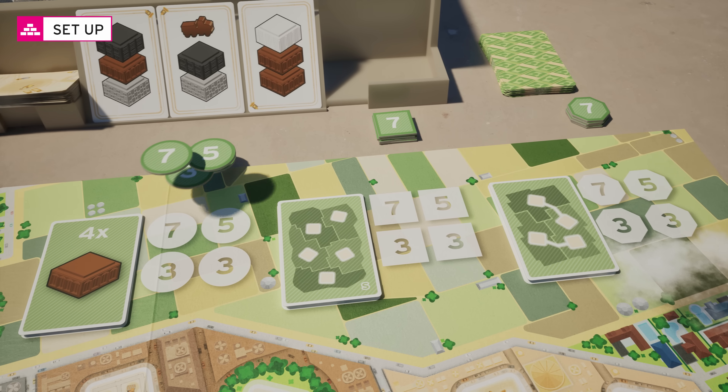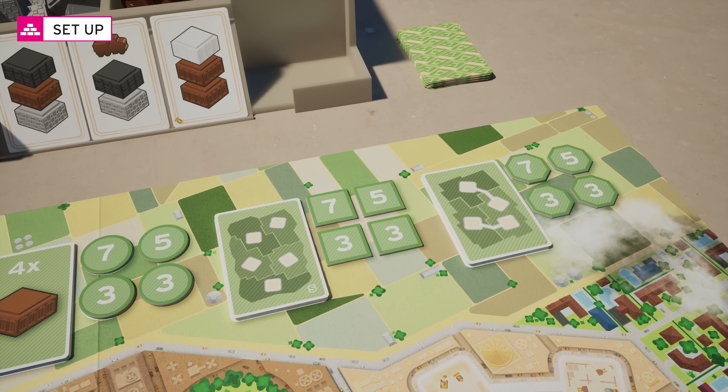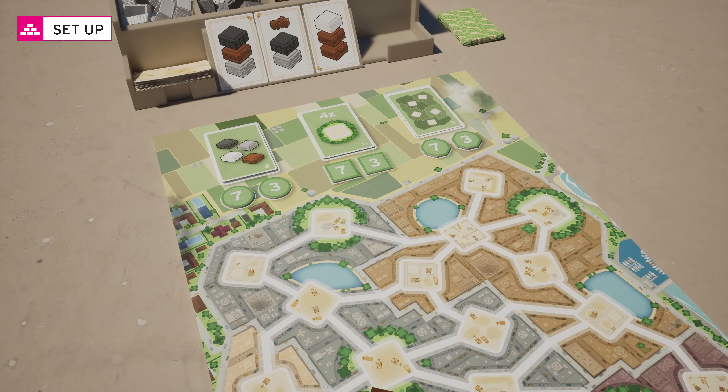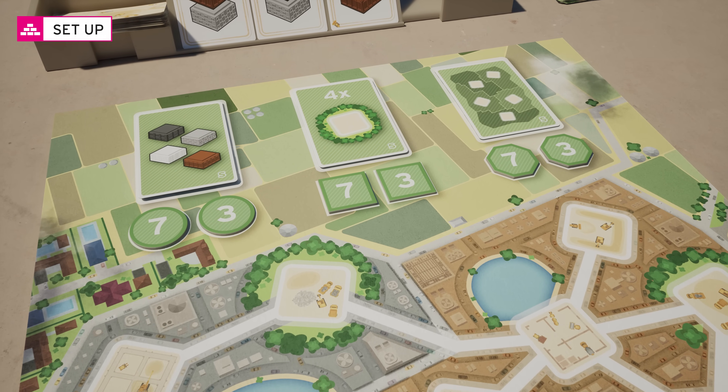Place the objective tokens on the board according to the shape and color. For a 3 players game, one of the lowest value tokens is not used. For a 2 players game, use only the 7 points token and one 3 points token.